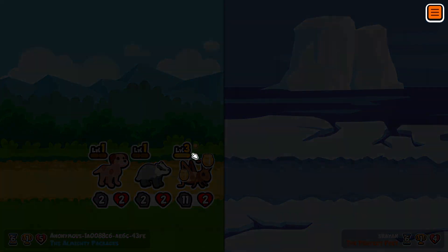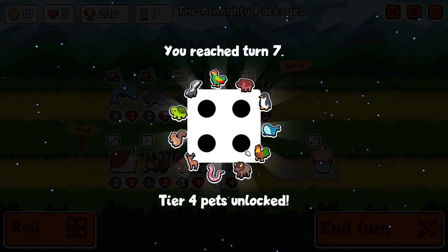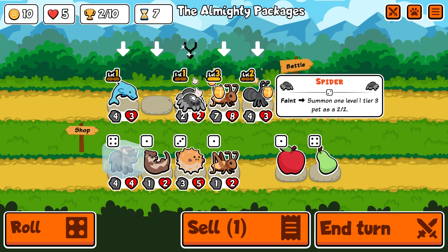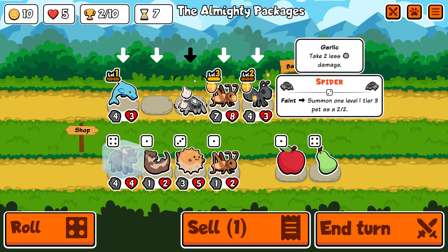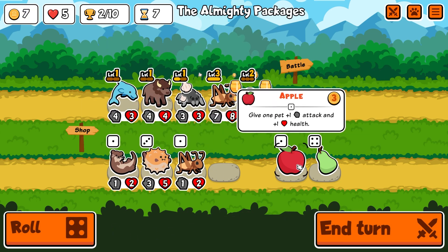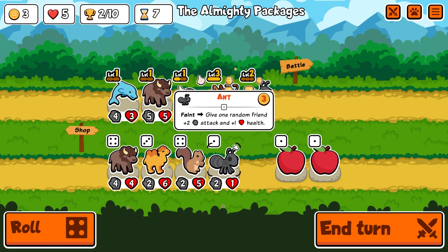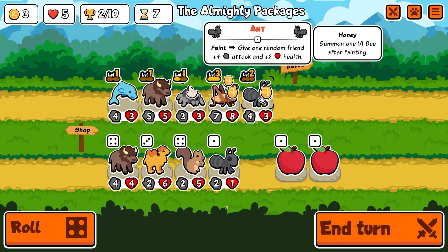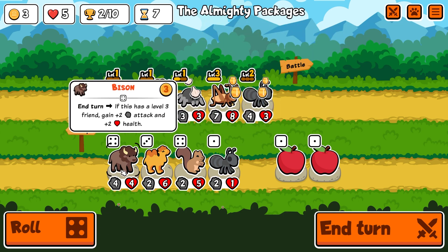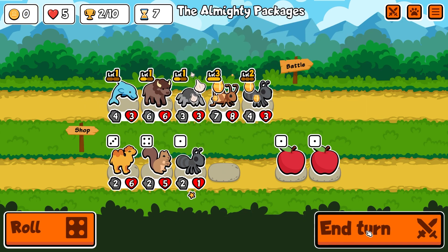Yeah, that didn't really work out for them all that much, did it? But we did end up leveling up, which is really cool. I'm going to go ahead and combine these spiders. I'm going to pull in this guy right here and give him an apple. Roll one. Looks like we got another ant. I could power up my ant slightly more, or I could power up my bison. I'm going to power up the bison.